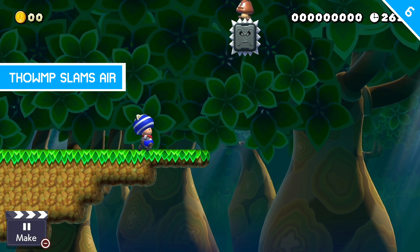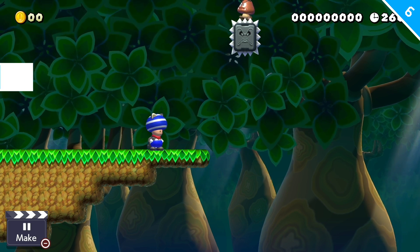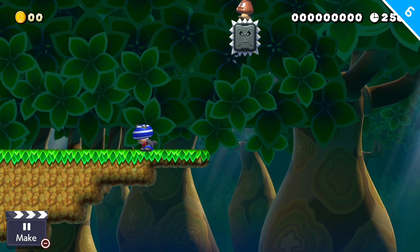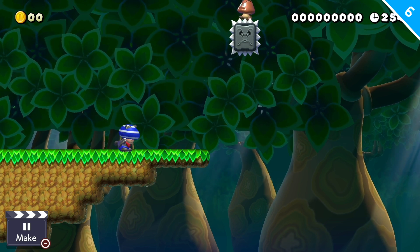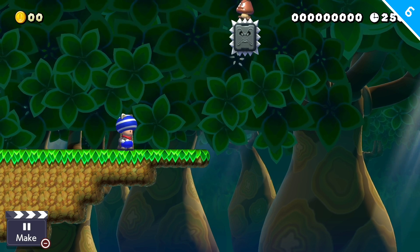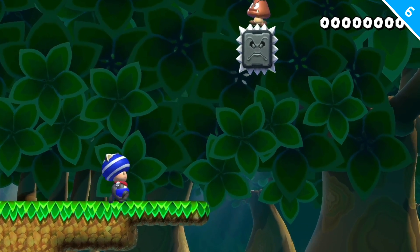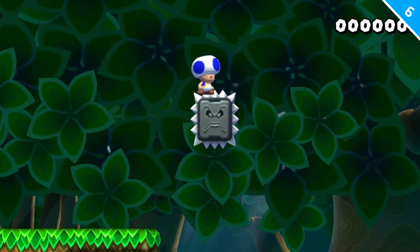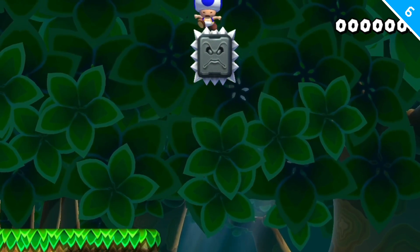Did you know that if you jump on a Goomba that's on top of a Thwomp as it's falling, the Thwomp will actually slam on thin air and then go back to its original location? We're going to use iframes to help us out — jumping off this ledge and floating in the air through the Thwomp. We hit the Goomba and the Thwomp slams the air. Why does it do that?